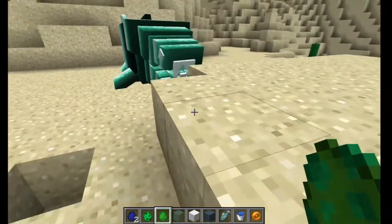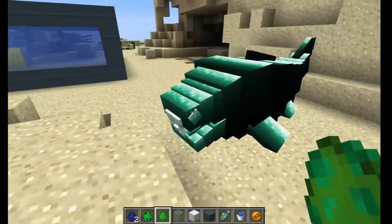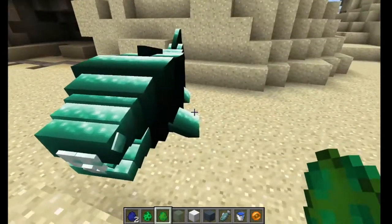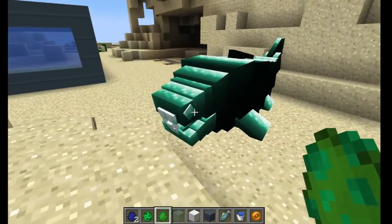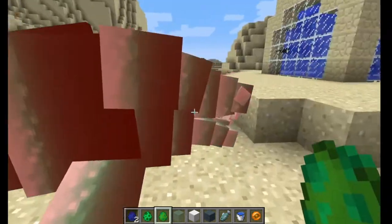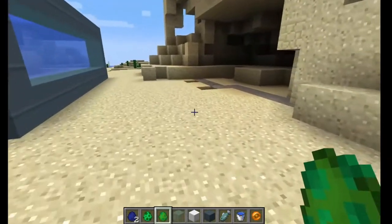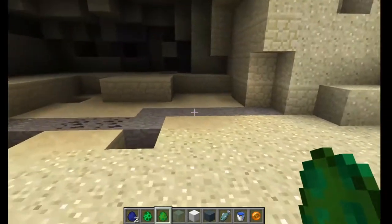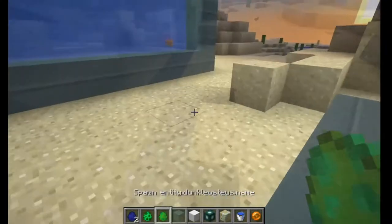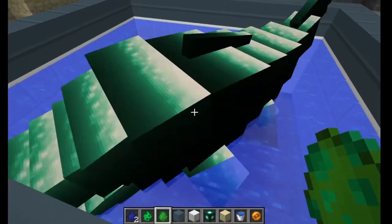There you go, it's a very big one. My deal with it is that it would be a very slow animal but it will be able to one-shot you, and when it sees you it will slowly aim to get at you. That's the idea behind it. I think I will make a little aquarium for it down here, so let's put it in there.